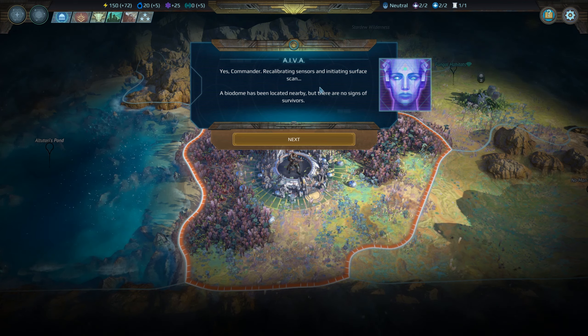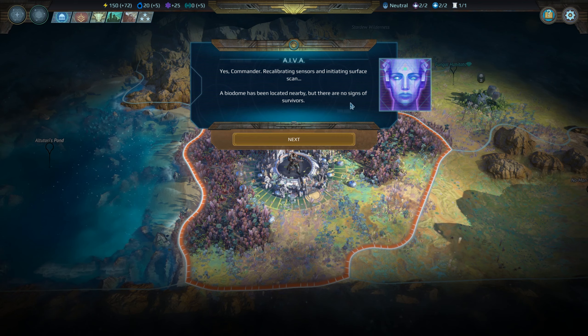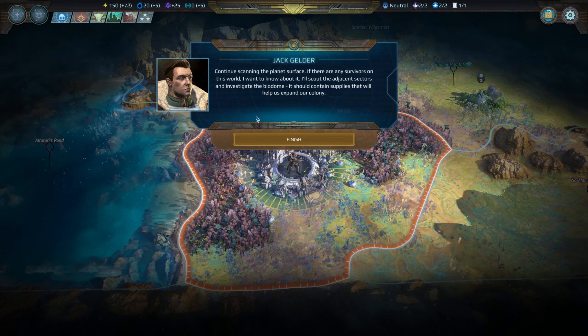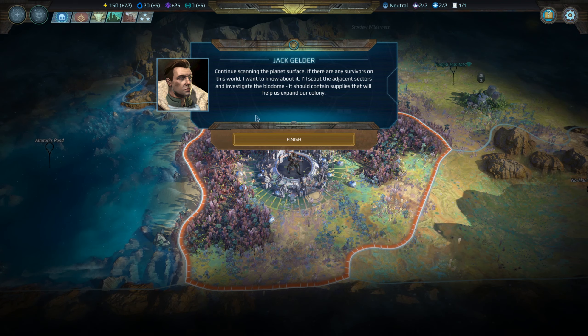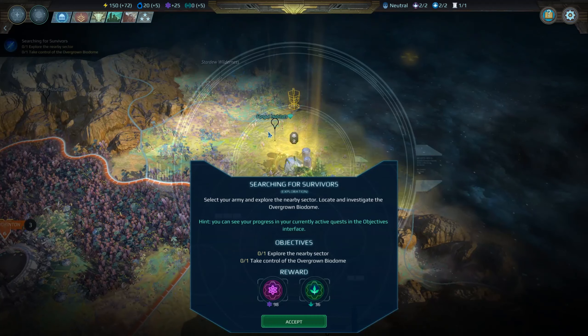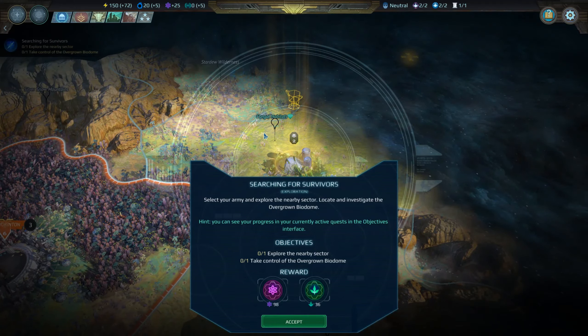Yes, Commander — recalibrating sensors, initiating surface scan. The biodome has been located nearby, but there are no signs of survivors. Continue scanning the planet's surface. If there were any survivors on this world, I wouldn't know about it. I'll scan the adjacent sectors and investigate the biodome — it should contain supplies that will help us expand our colony. That's the voice I'm gonna do for him for like 500 episodes forward.